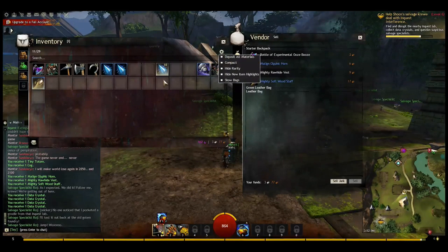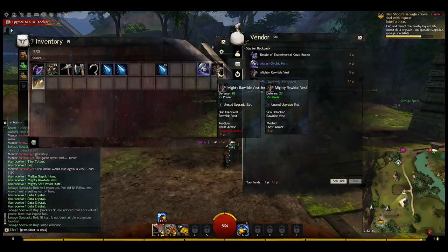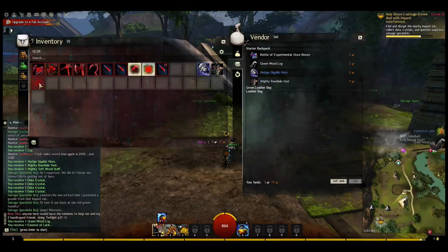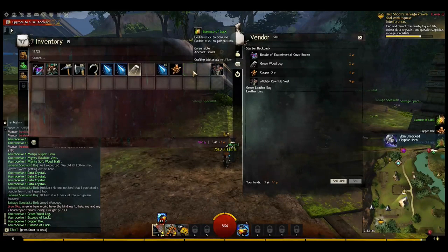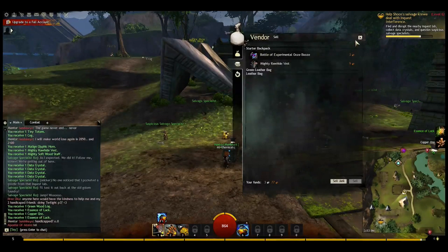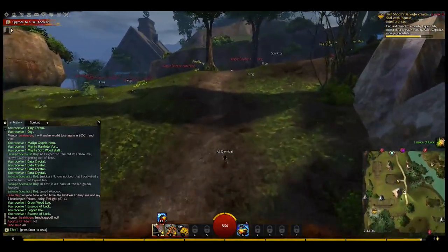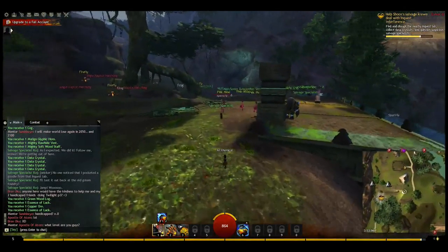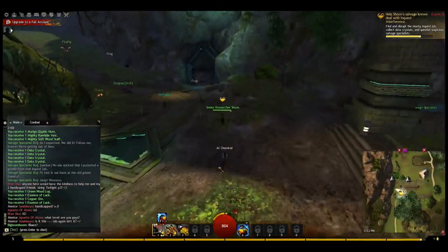Got lots of goodies — ten of those. This is not for my profession and it requires level six. We can get rid of those since they're not my profession. Notice it gives me luck — those will eventually give me increased magic find, and magic find gives you a better chance for better gear on a loot drop. So you can either sell it for money, or salvage it for crafting materials and luck.